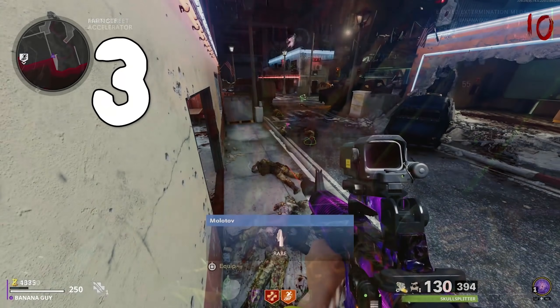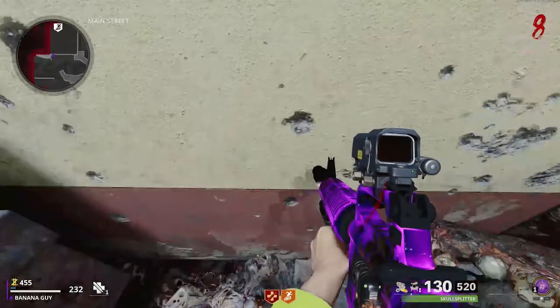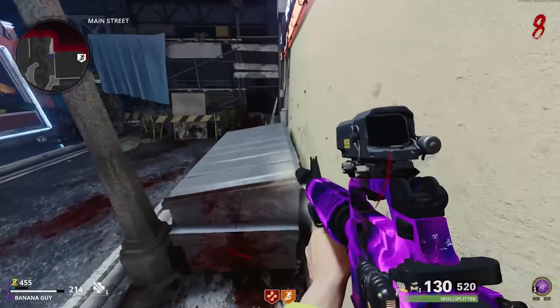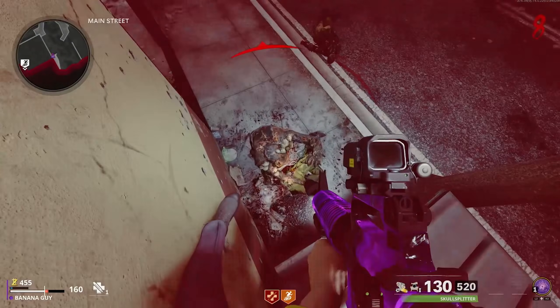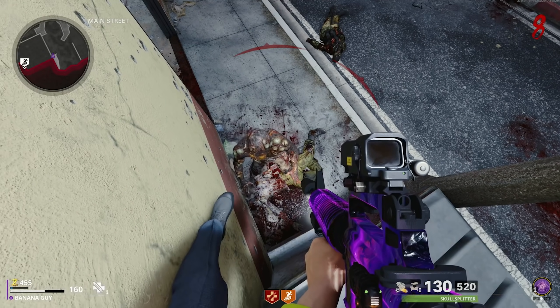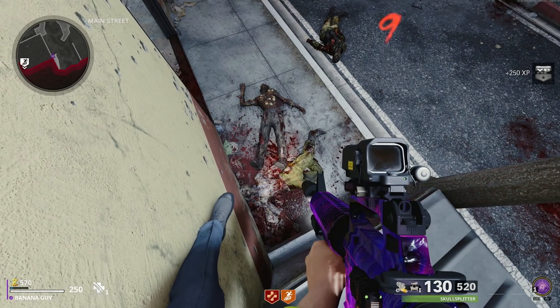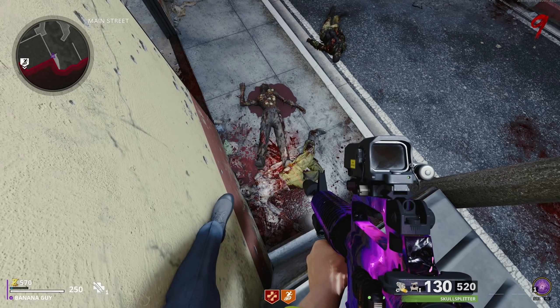Heading into our 3rd glitch here on the map Forsaken, come toward this area here next to the beach area and make your way toward this specific garbage can. You next want to bring 1-2 zombies here, and what you want to do is jump forward and mantle to it, and as you do so, push back a tiny bit, and if done correctly, the zombie should pile up right down below you. If the zombie remains frozen and starts to throw meat, or if he keeps on attacking you, I recommend retrying the glitch.